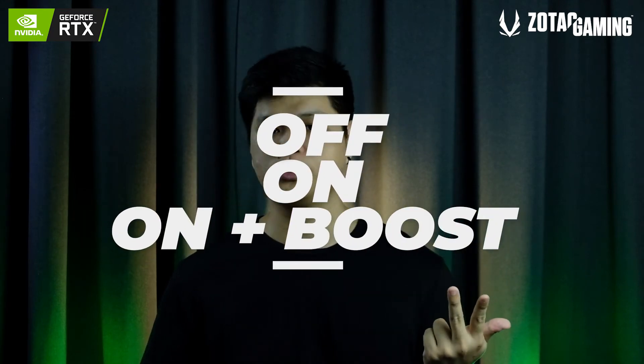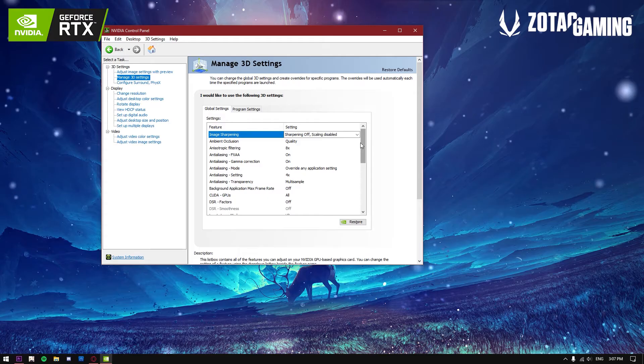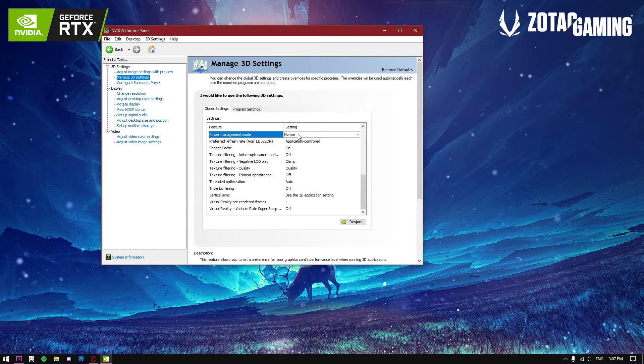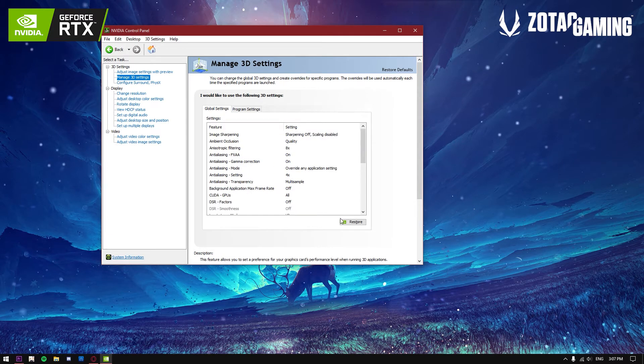NVIDIA Reflex comes in three options: off, on, and on plus boost. Off means off, and on is straightforward. But on plus boost basically overrides the power saving feature on your GPU so that it can have the highest clock speed available and your frames will be rendered as soon as possible. Turning on on plus boost is basically the same as going back to your NVIDIA Control Panel and setting the power management feature to prefer performance.